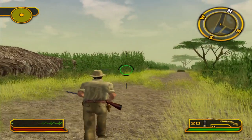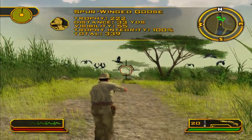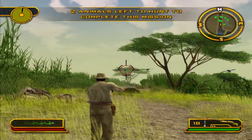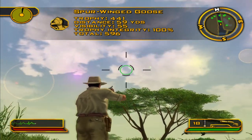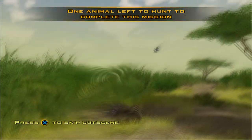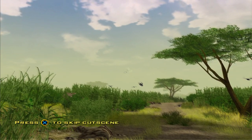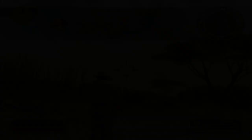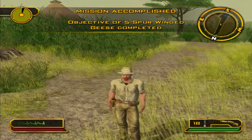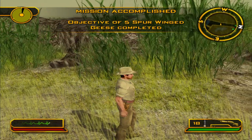Five spurwing geese. There's one, there's three, four. Where'd the last one go? I shot him right in the tail feathers, but definitely knocked them down. Look at that — four shots, five geese. That's what I call efficient.